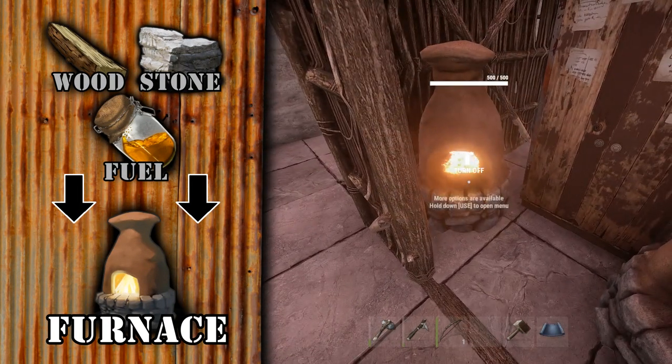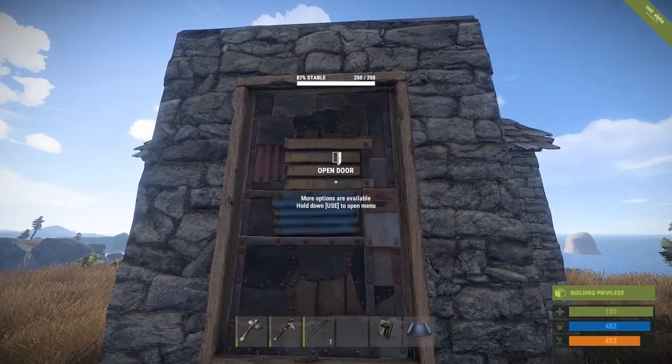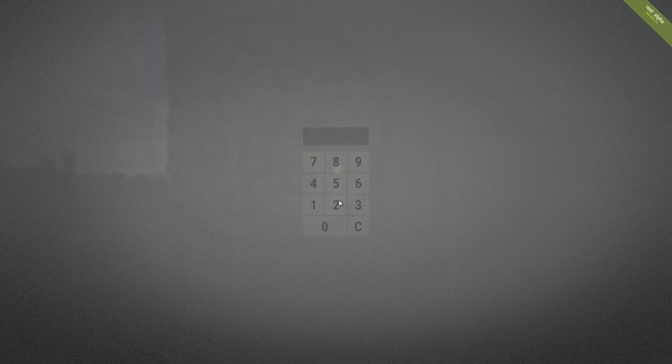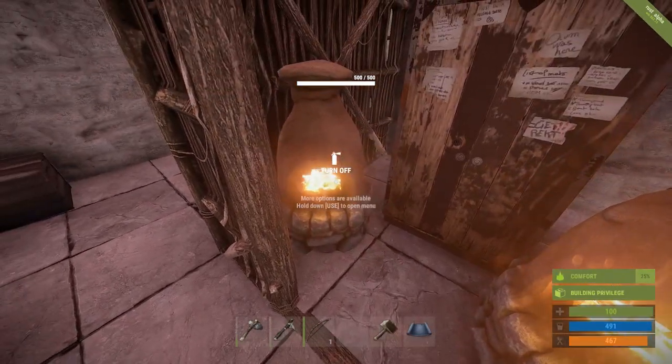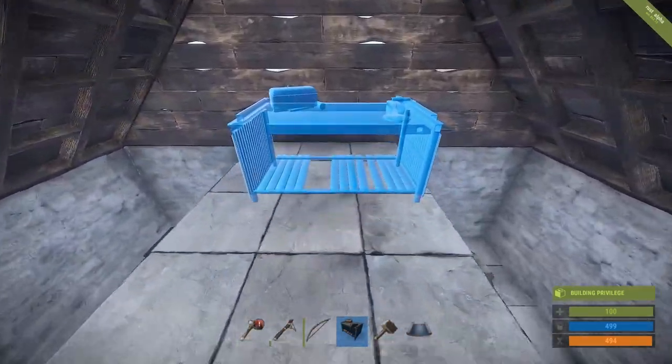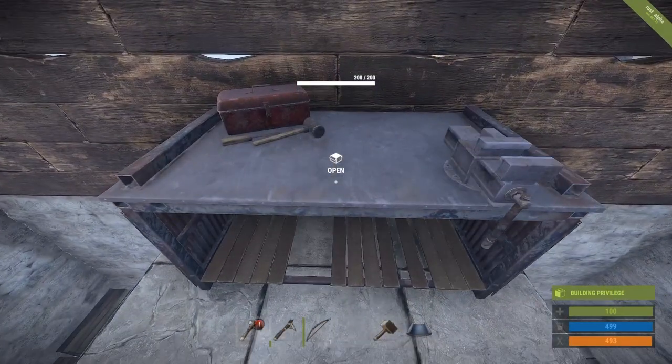You'll probably need more than one of these. Smelt some metal ore and replace your flimsy wood door with a metal one. Maybe craft a keypad — say goodbye to key management. As an extra tip, place the furnace in your base behind a locked door. For maximum efficiency, smelt only one ore type per furnace and spread it across three slots. Maybe craft and place a repair bench too — now you can fix your tools for cheap.